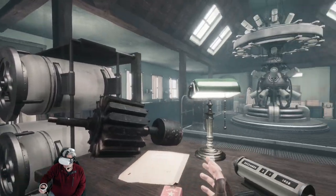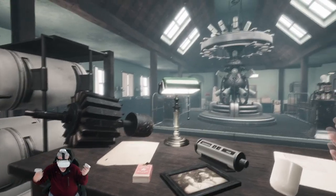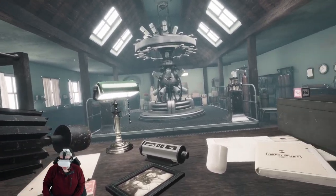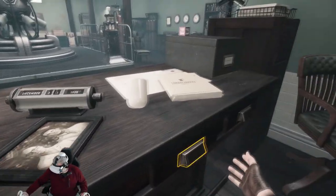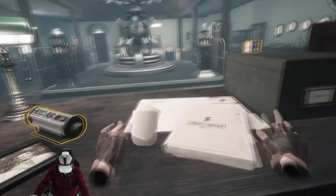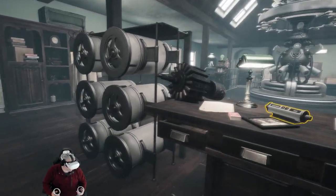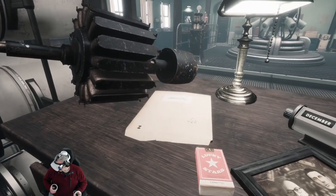I've already gone into the menu and set this to smooth rotation and smooth movement. It is defaulted to teleport and snap, so if you are the kind of person who needs that, it is there for you. But I am going to use the full experience. Standard to most VR games these days, you can actually grab things and open drawers. The world seems solid — my hands don't pass through things. Very cool. Thank you developers for that — you guys know that is a huge pet peeve of mine when I enter a VR world and it's not solid.